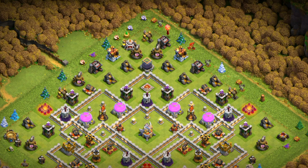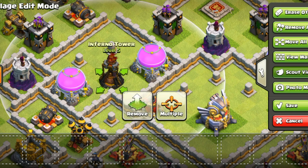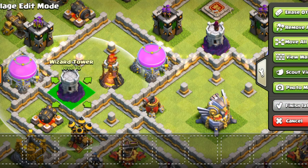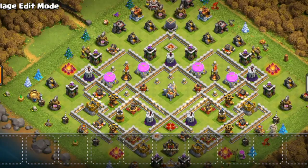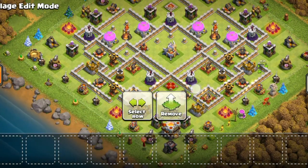The idea behind the base is quite simple — I copied some concepts from our previous bases because I knew how they would hit it. For example, I have storages near the inferno tower, and that's because when I have this setup they usually do queen charge hybrid, whereas if I had defenses near inferno towers they would zap witch. This base isn't really strong vs zap witches due to a lot of walls, so I tried to bait hybrid.